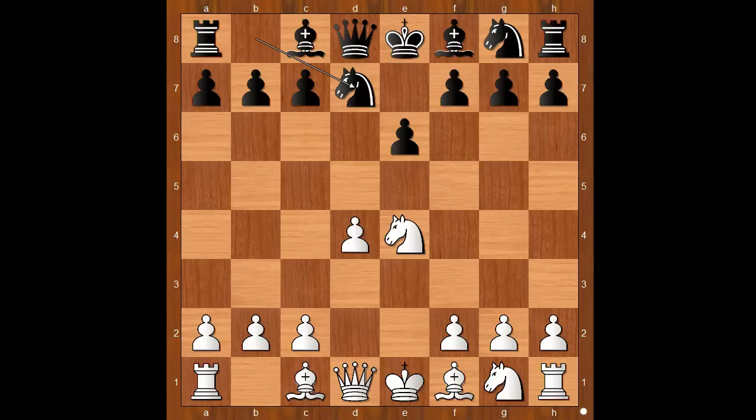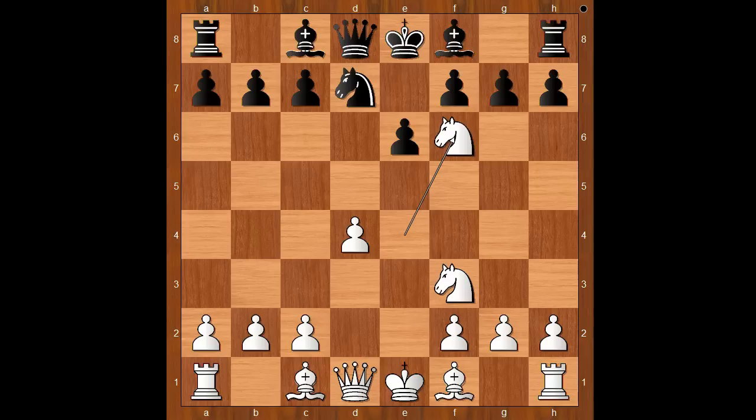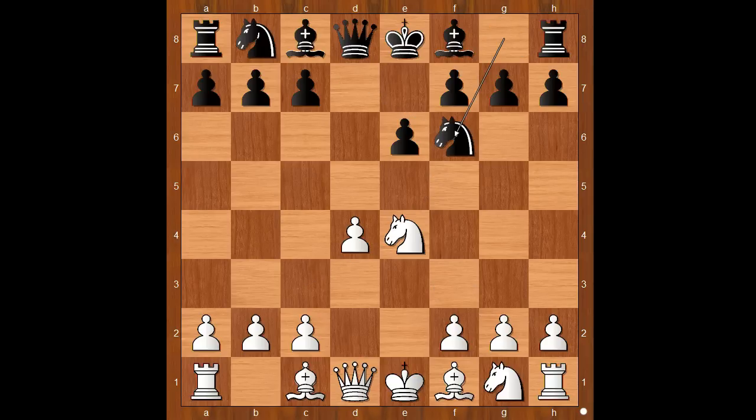Why? After knight to f3, then knight on g to f6. If knight takes knight, knight takes knight. Back to our game: knight to f6, knight takes on f6, queen takes on f6.